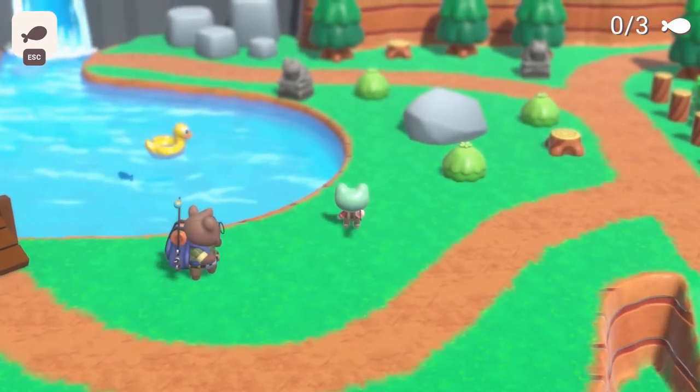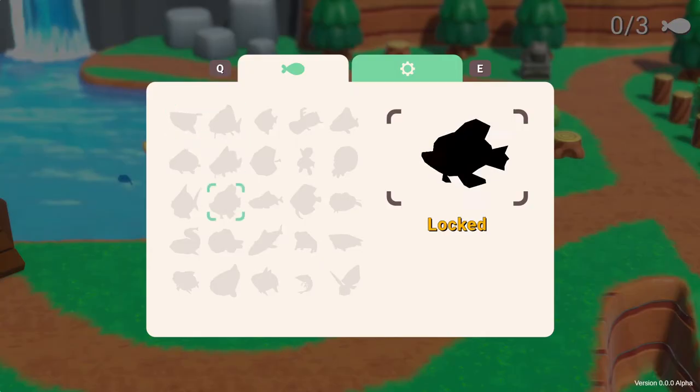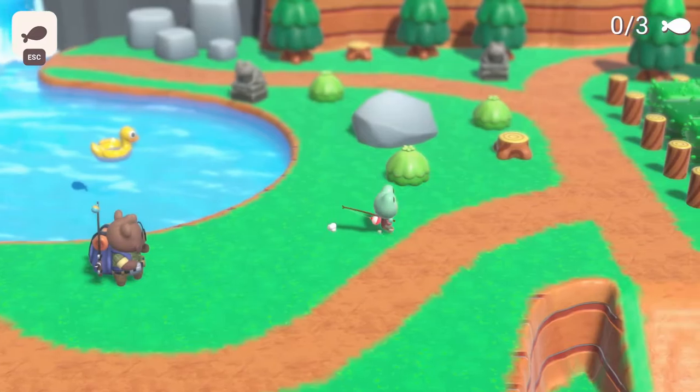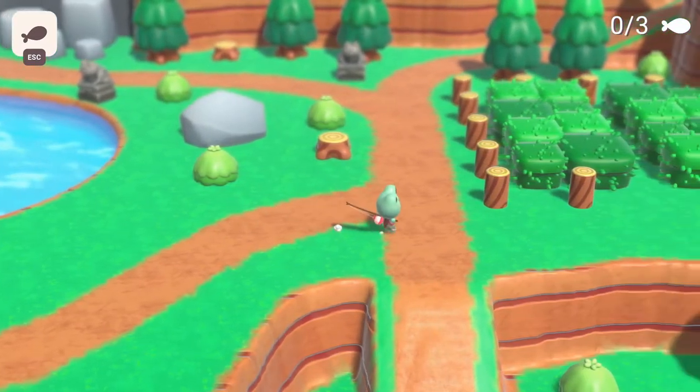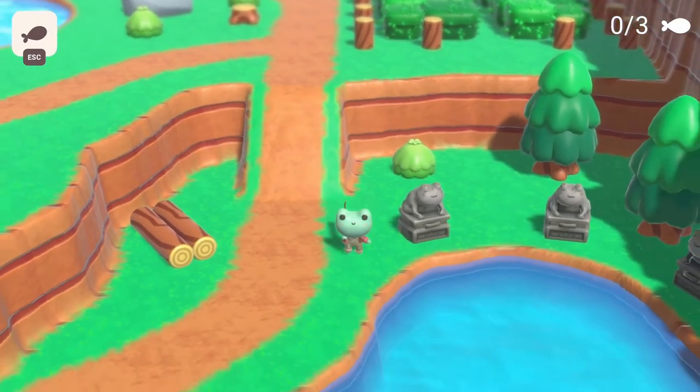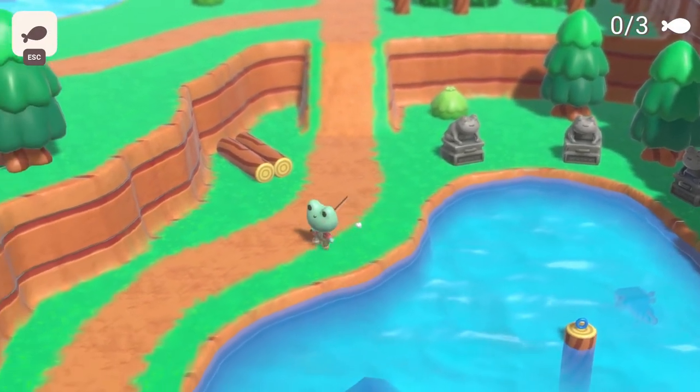Osito says: 'Now that you have your journal, let's put it to use — register three different fishes from the pond behind us. After you do it, come talk to me again. I have a surprise for you.' So we've got to catch three fishies. Look at this — there's a lot of fish to be caught. You can even change the controls or exit the game — pretty cool. Let's go catch some fishies.